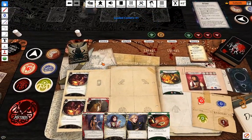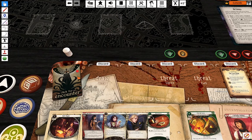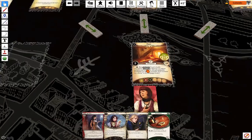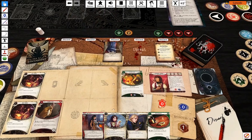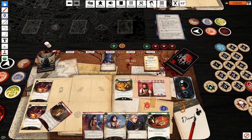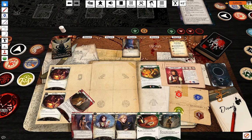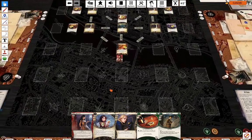Doom and encounters. There are no lunatic enemies. Four against two willpower test — think Wendy should be able to pass those, right? Nope. So draw one card, take a horror, and lose one action. Let's go on with our setup then.